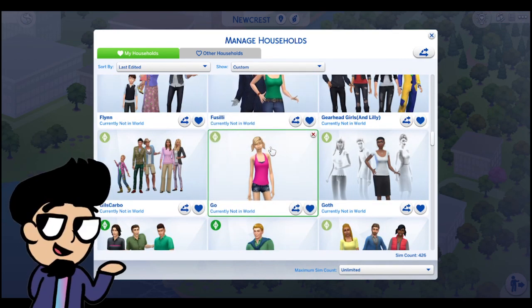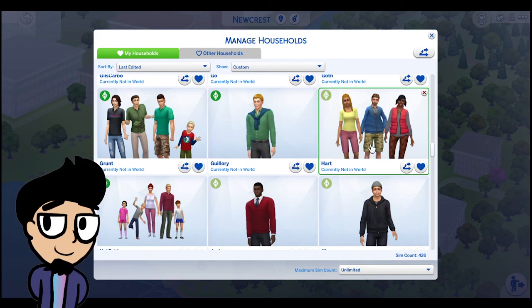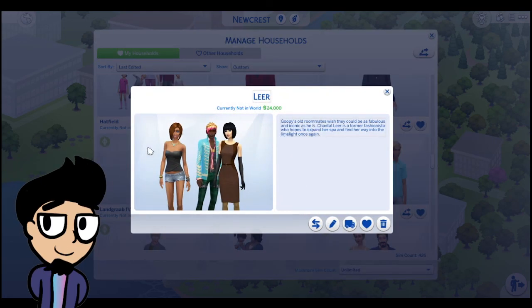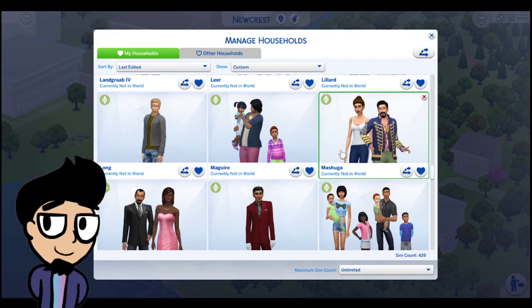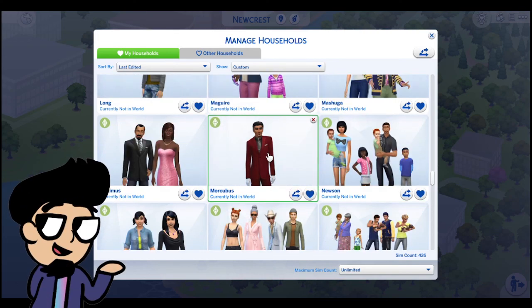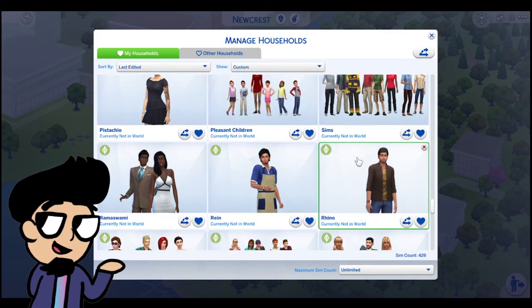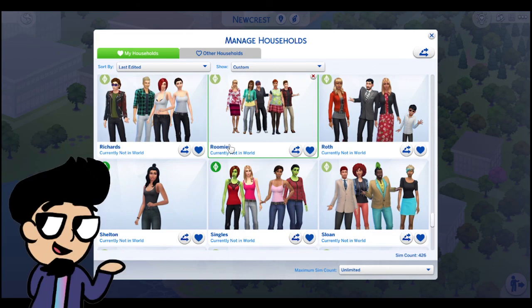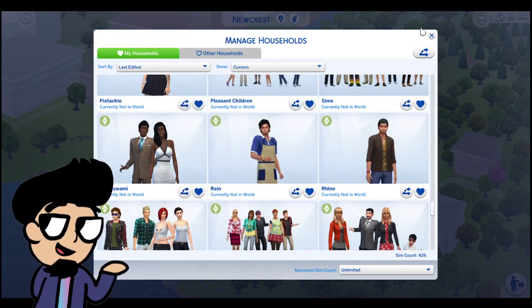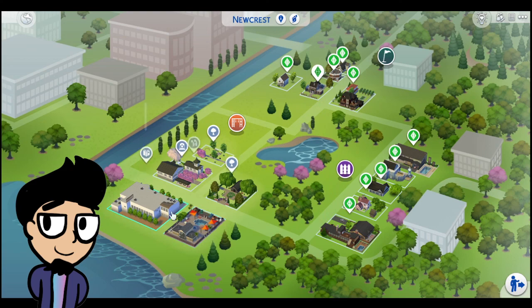I really wanted to have the base game as a starting point, and as a way to just have an accessible save file that you can just play without needing to do anything except download one CC thing so you can have the family portraits. I even have all my Sims from my Let's Plays and stuff. I really wanted to put in a lot of Sims — you'll have hundreds of Sims in here. I think it's just important to make the world feel alive, because that's part of what's important to The Sims 4. You want to immerse yourself in this world, have all these Sims who you know from all these different games, and go through and see how they live their lives.